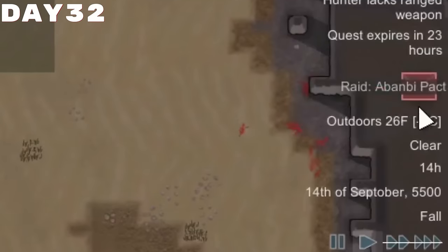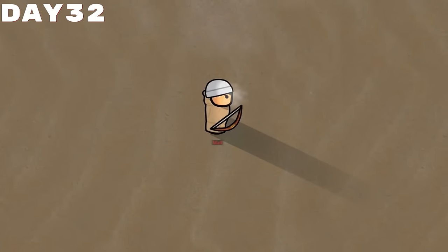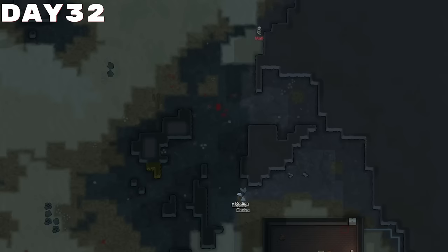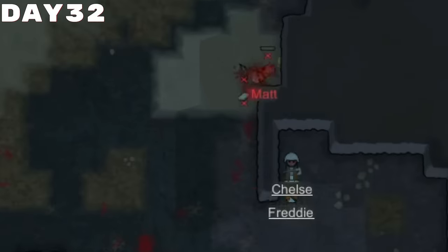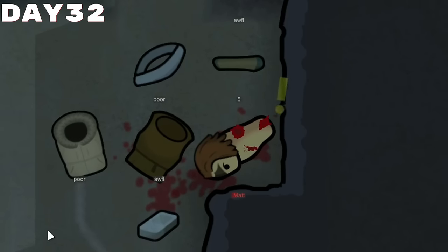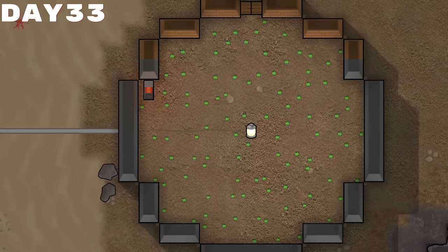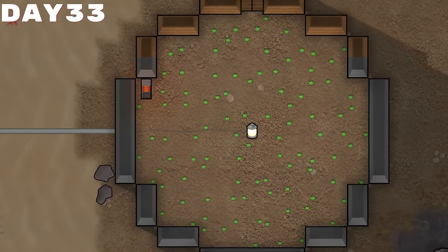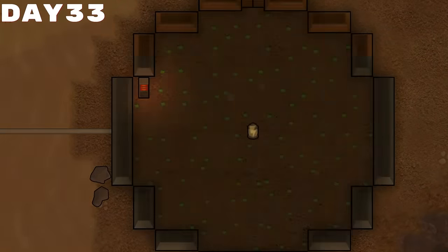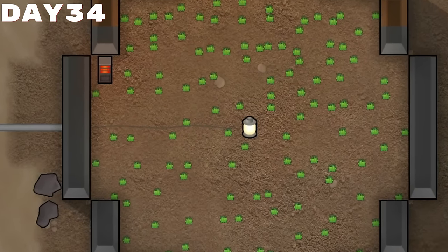Speaking of angry tribespeople, we actually have one of them coming to raid us. The poor, dumb animal only had a short bow, and obviously we beat the shit out of them very easily. Their name was Matt — not that that really mattered, because we didn't care about their life and we actually planned on taking it along with their belongings.